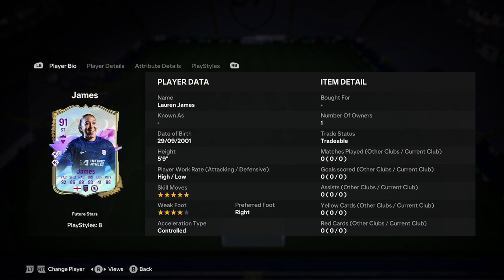Lauren James is 5'9", high-low work rate, 5-star, 4-star, right-footed, controlled acceleration type. Not a bad start, to be fair — definitely like that.